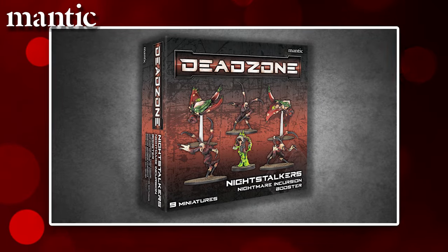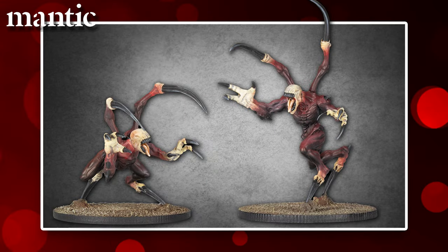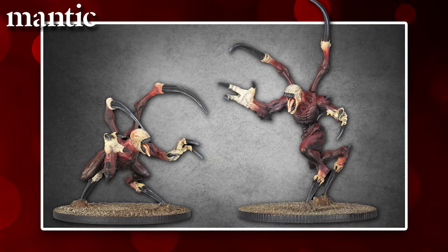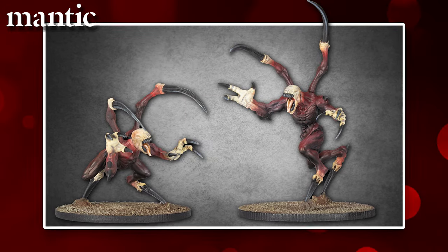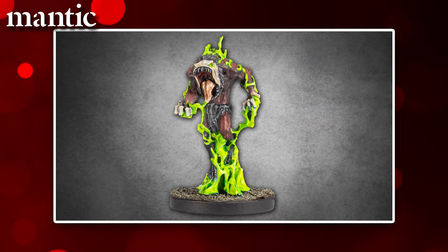We have you covered with the Night Stalker Nightmare Incursion booster box. This contains 9 miniatures and includes a sprue to enable you to make 5 reapers, which can be equipped with either Wicked Talons or Tormentor Talons, 3 resin Luctous Void Rays, plus a resin horror.